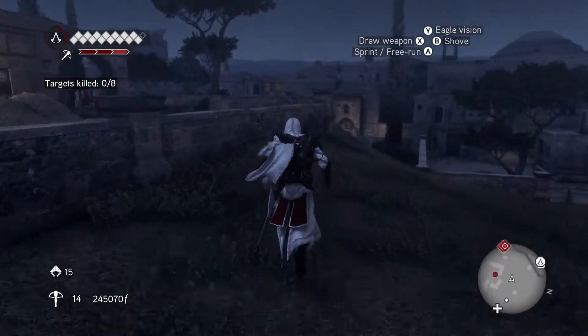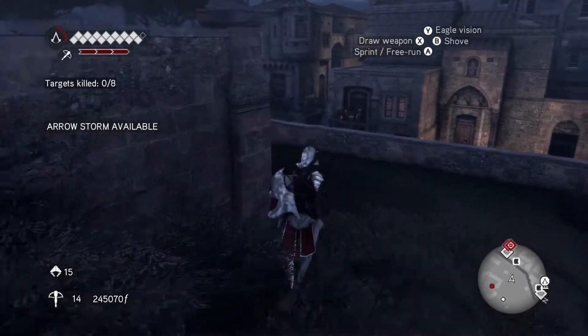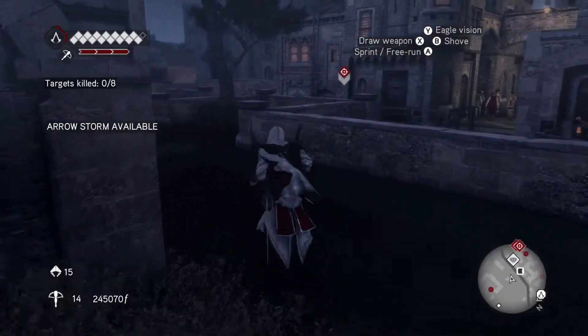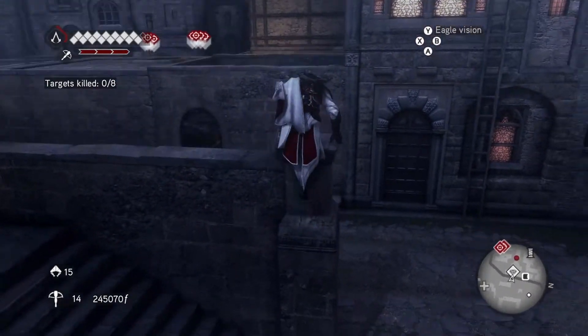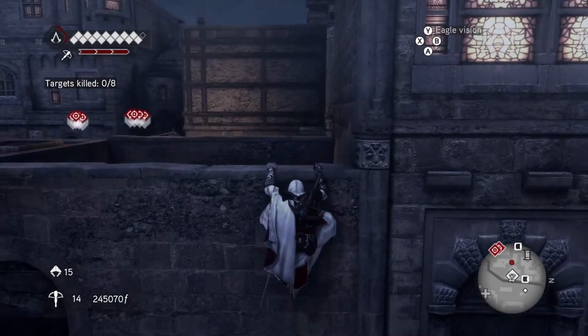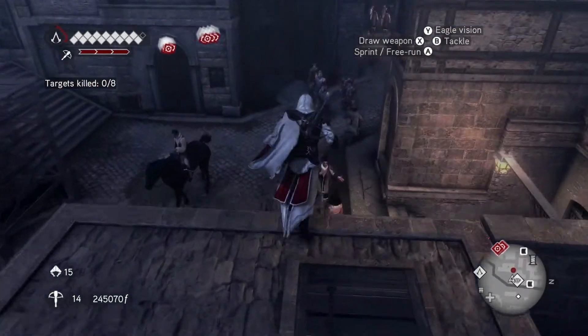Also, bringing a ranged weapon like a crossbow or pistol and making sure you have enough ammunition to kill a lot of enemies from a distance will also help you a lot to take care of enemies quickly. As long as you are prepared for this fight and you are making sure you are watching the health of the mercenaries, you will be in pretty good standing to get 100% synchronization.